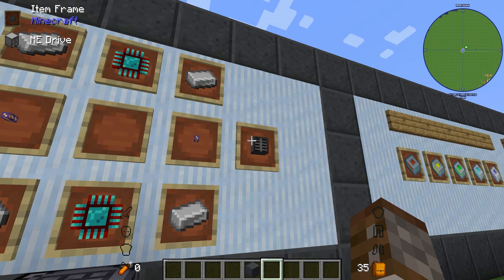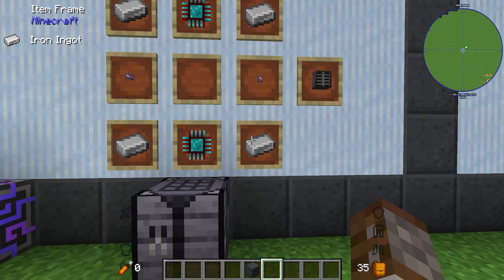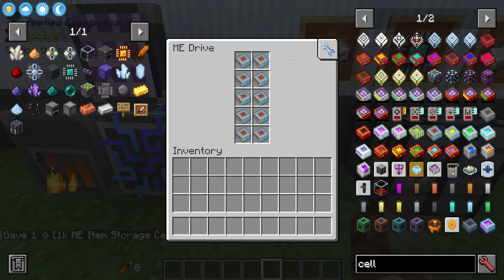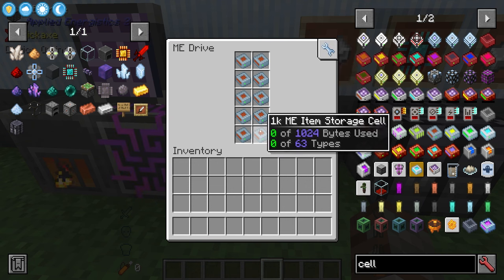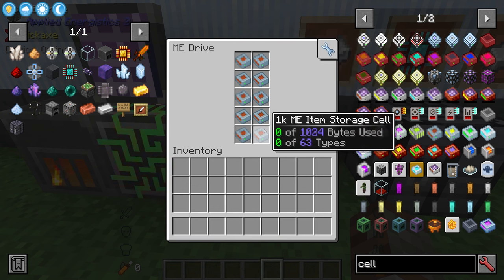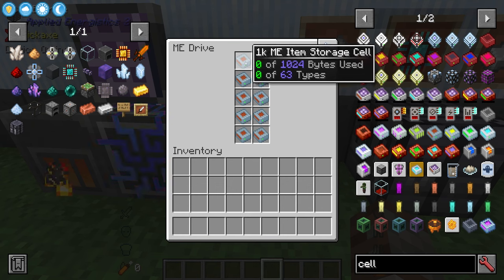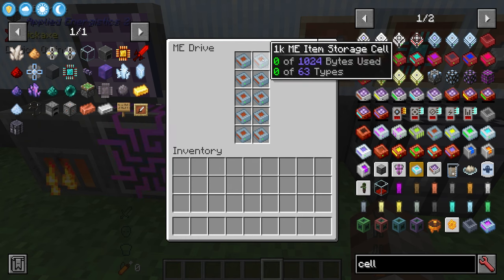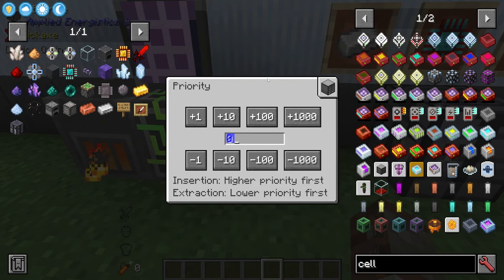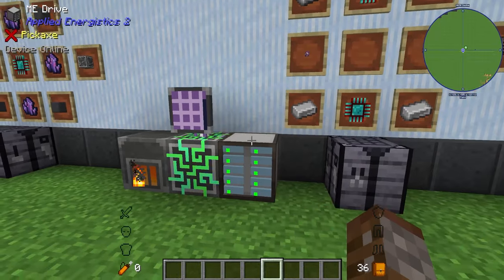To actually store things you can still connect an ME chest, or better yet use an ME drive. The ME drive is made with two glass cables, two engineering processors, and four ingots, and can hold up to ten different storage cells. So with ten 1K drives you have 1,024 bytes times ten and 63 different item types each — that's 630 different item types total. Drives fill from top to bottom, left to right. The priority setting on the ME chest or drive controls where auto-crafting puts and takes resources — higher priority wins on insertion, lower priority wins on extraction.